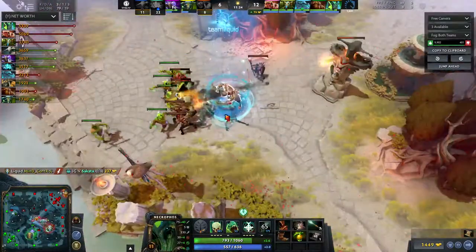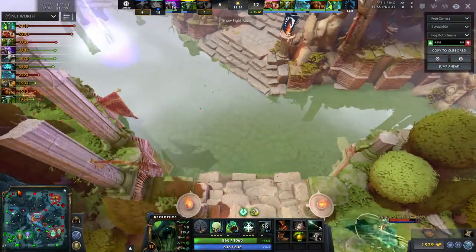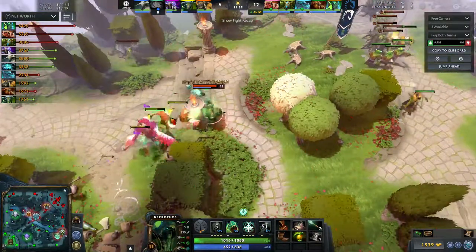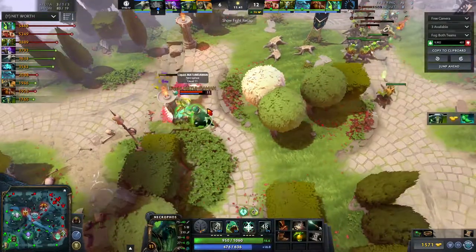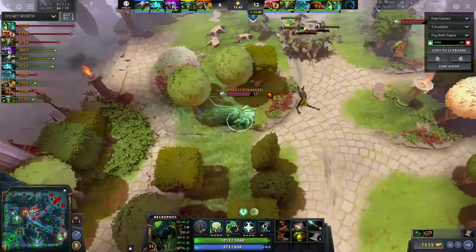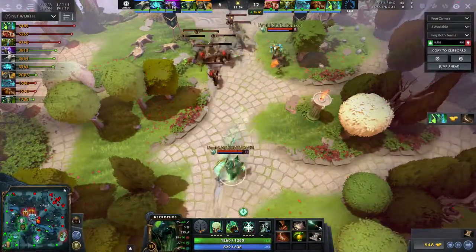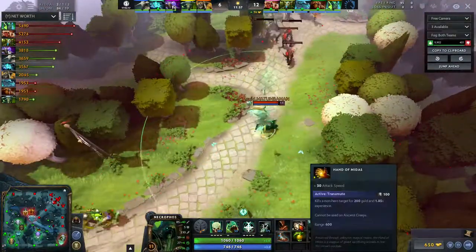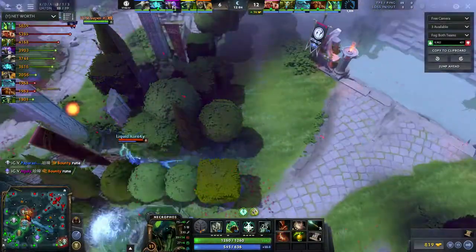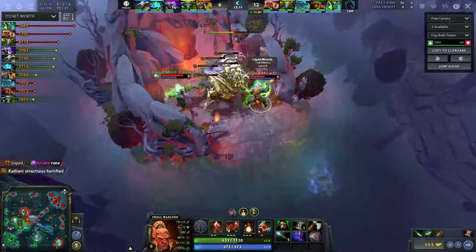With TP rotations from Mind Control and Matumba Man they farm the wards. At any point they're only putting Miracle in a vulnerable position — they don't want Matumba Man getting jumped on by too many heroes. He's okay with one or two, and they can always TP Nature's Prophet in. Enemy teams can't show too many heroes in Matumba Man's lane without a huge force, so he can split push pretty freely unless the enemy team goes missing entirely.